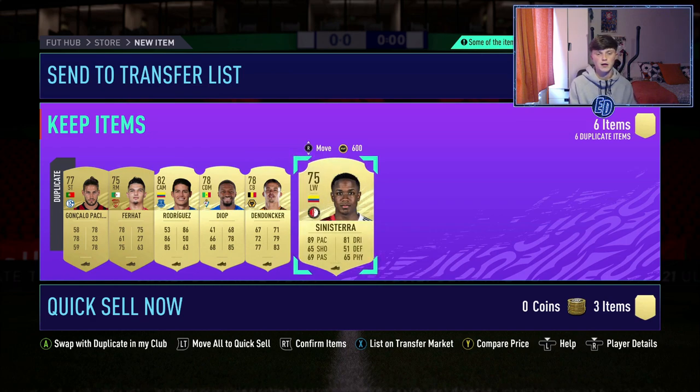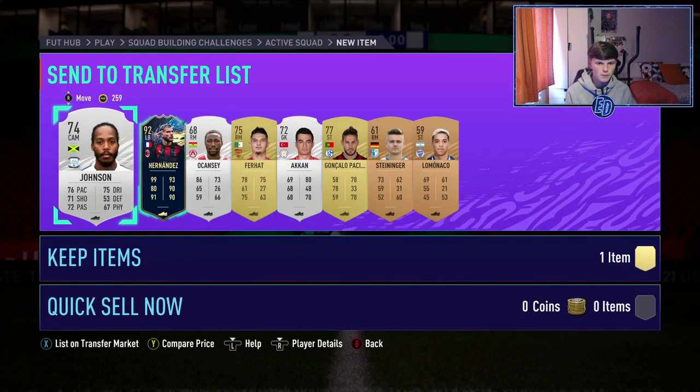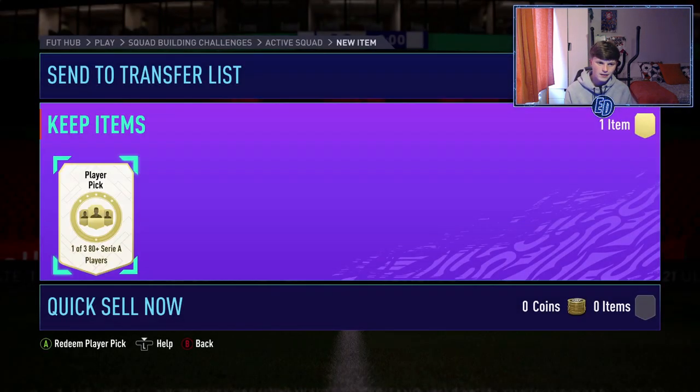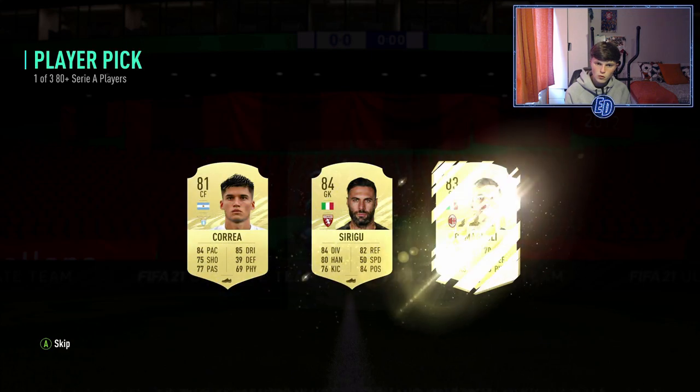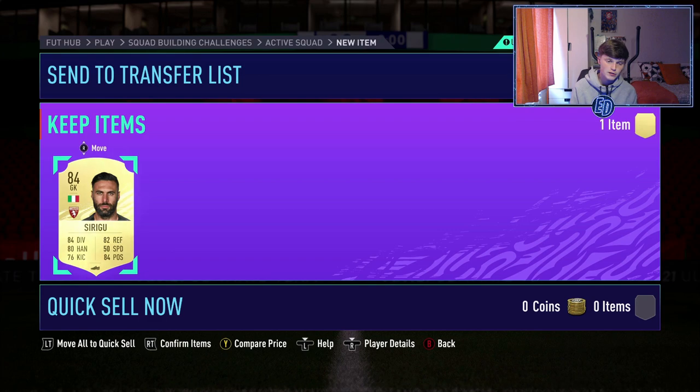At this point with the duplicates, some of them are tradable - might as well do a player pick with them. Get to keep all these players. Serie A player pick - Sirigu at 84. We happily take that - that is why you use duplicates on player picks.